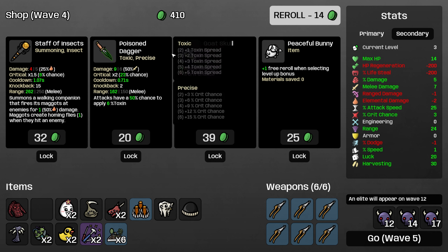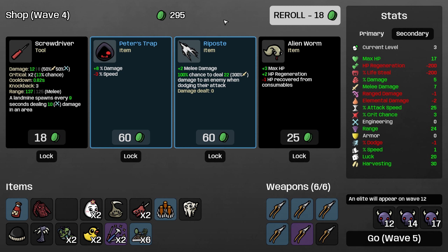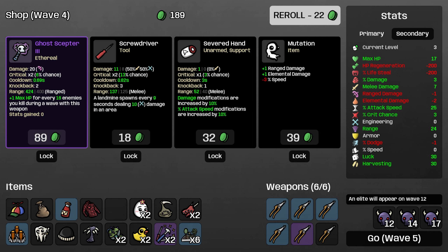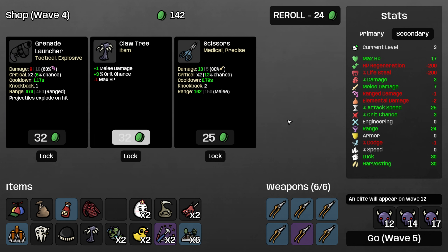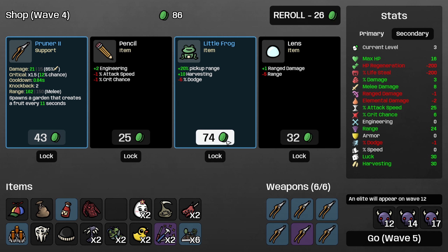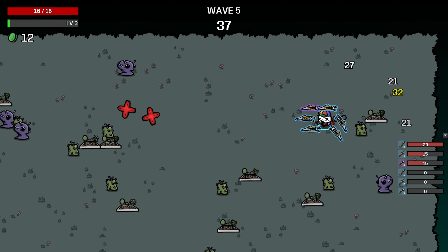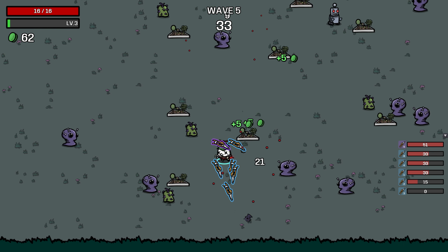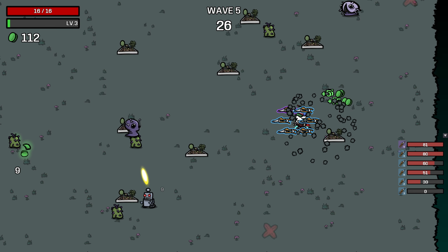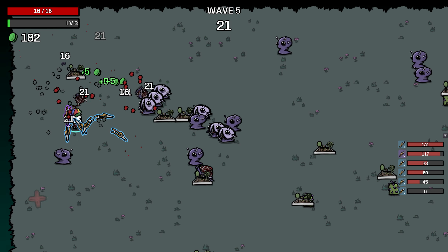Weird ghost is kind of weird here — we lose some money because of it, so it's even more expensive than it shows, that's why I'm not going to take it. Spicy sauce is obviously kind of meant for this. Bag is an obvious pickup, more luck is good, more pruners, more claw trees. I'll just take a little frog. This could just be like an on-pickup character where we take all the spicy sauce and then all the things that summon robots when you pick up food.